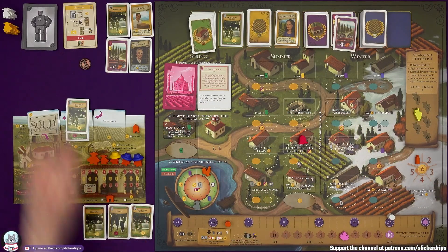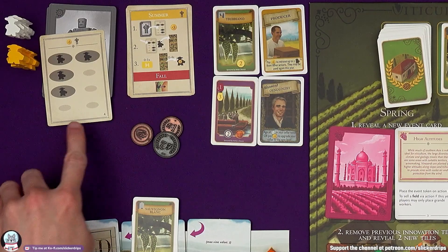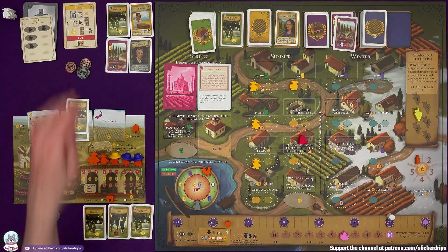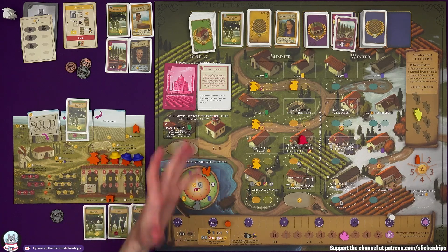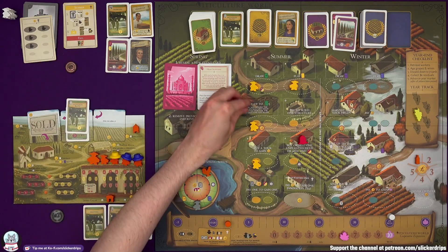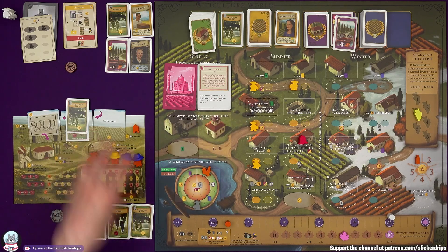I'm going to draw two field cards for the spring bonus. We got Merlot — that's what we've already got — and Malvasia, just one white grape with no requirements. So get these planted: one of them can go in a field ignoring its maximum value. That's one thing I definitely want to do. Then it's time for Burrutino to get in the way.